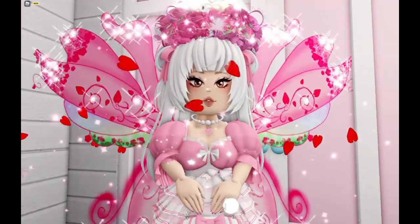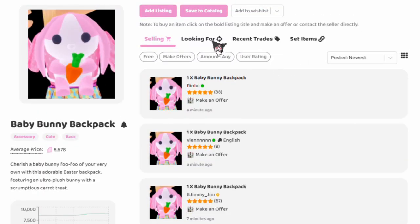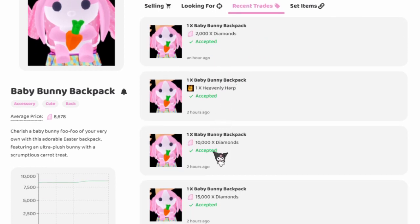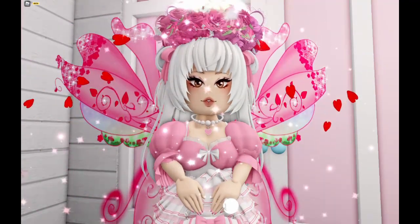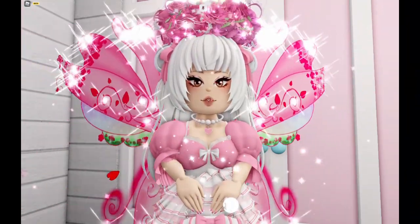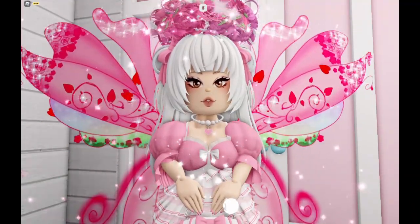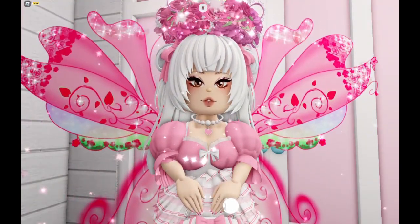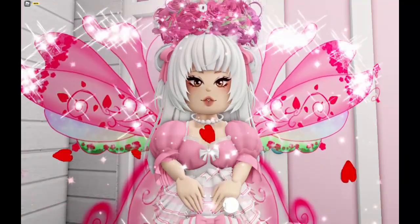I would also recommend Tradrie. If you don't know how to use it, I have a video about that. With Tradrie, I would take values with a grain of salt, meaning the values are usually very expensive and you can usually find things cheaper in the trading hub. I would never look for items on Tradrie unless you're desperate or willing to pay a lot. I only really use it to sell my items or to look for halos faster. It's good to get a quick price range, but I wouldn't pay what people ask on Tradrie.